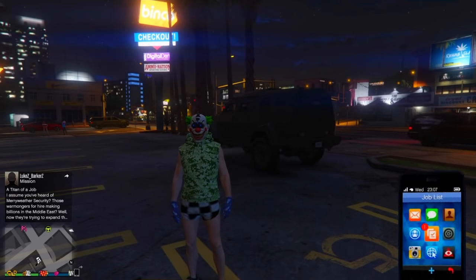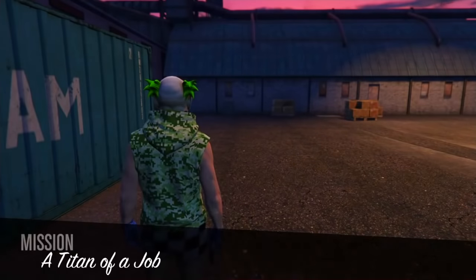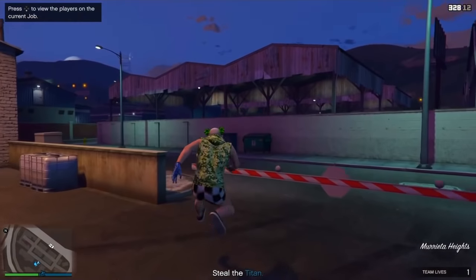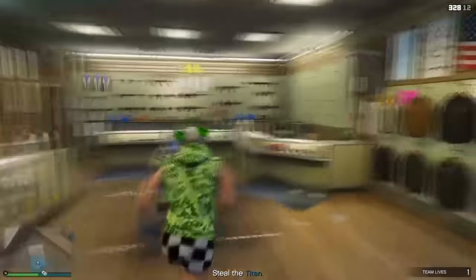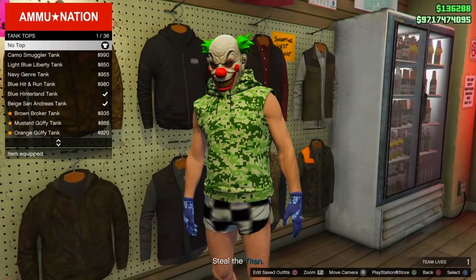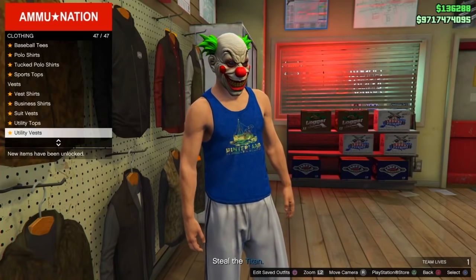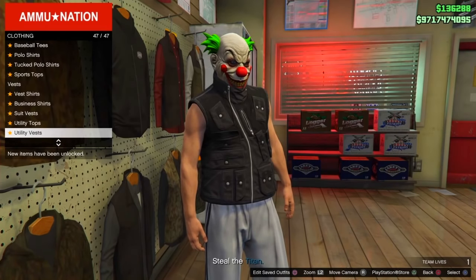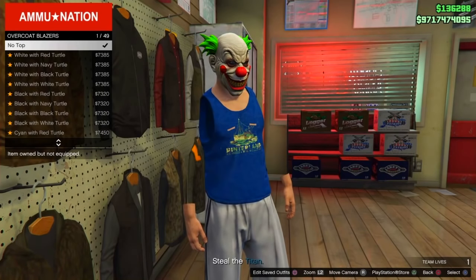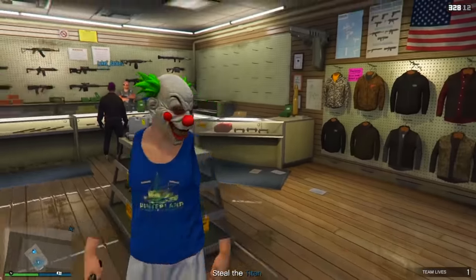For the second glitch, I'm going to be showing you how to get fully invisible arms. Start the mission known as Titan of a Job. Once you start it, go over to the gun store and go to tops. Go to tank tops and put any tank top on — it doesn't really matter, just apply one. Then go to utility vests and put on the stealth utility vest. After that, go to overcoat blazers and apply no top, and you will have fully invisible arms.